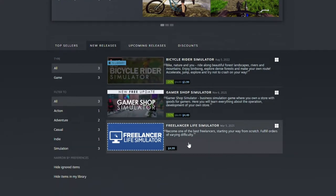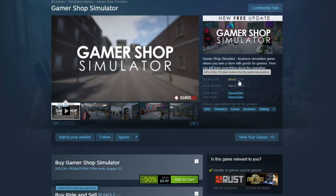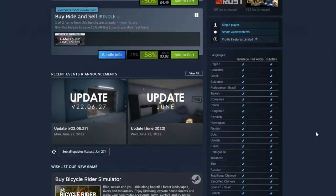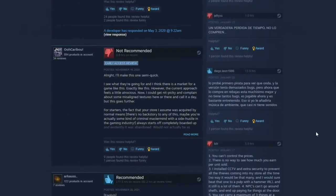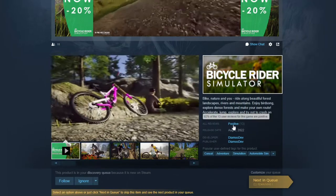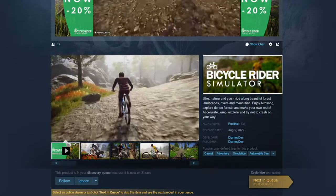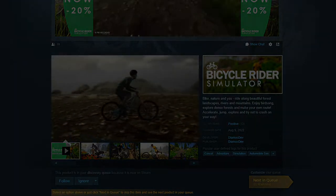Freelance Life Simulator came out in 2021, and Game Shop Simulator. This game has mixed reviews — not even half are positive. Both games kind of look like asset flips. But that's what we're here to find out: is Bicycle Simulator worth the $5? Right now it's getting 92% positive reviews. We're going to find out with a brutally honest review, like I always do.